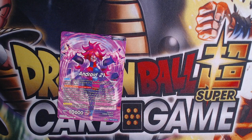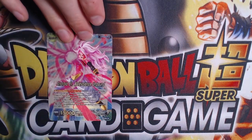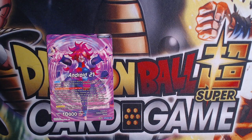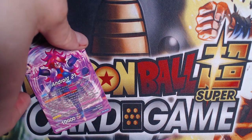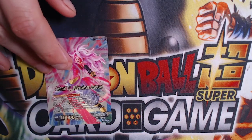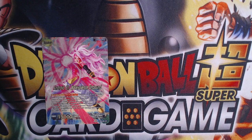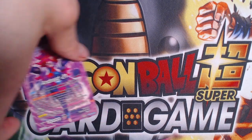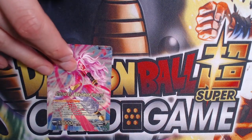I wanted to show you guys this idea that I've been trying to work on — something I want to continue in the future because I think it can be really strong. I don't know if I'm playing it the right way, but it is a good deck. This Android 21 leader plays with tokens. Your front and back side start the same: you pop a token, draw a card, and re-stand a blue-green energy at the start of your opponent's main phase.